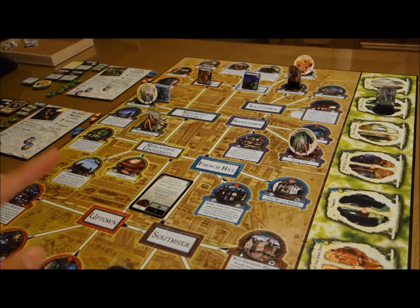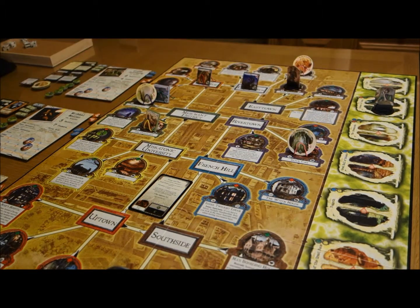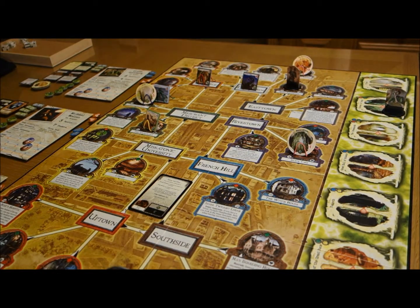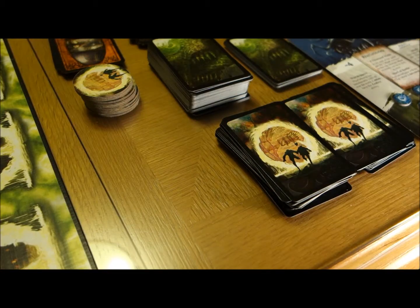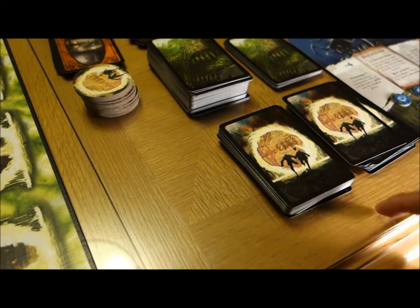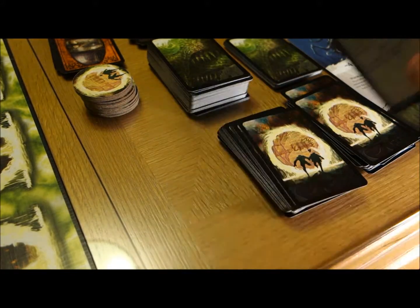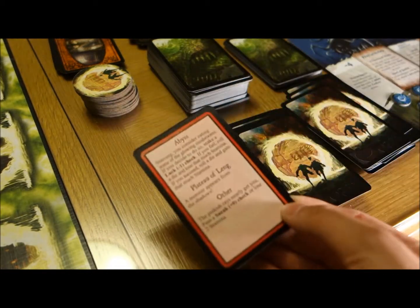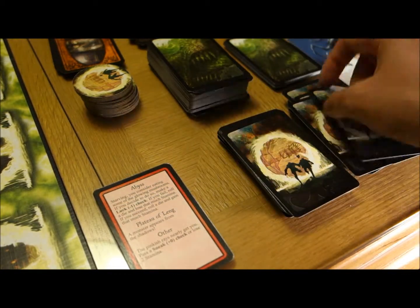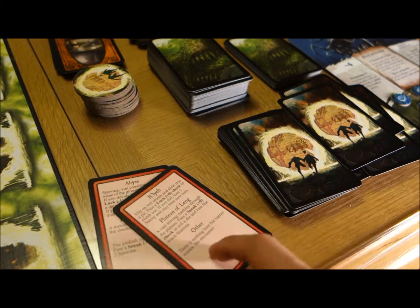We'll now begin our other world encounter phase because Gloria has entered the Plateau of Lung. This particular other world has a red and a green circle, so we'll have to draw gate cards matching those colors. Gloria's ability allows us to draw two gate encounters and then select one. Drawing through the deck — we find a red card. Keep that. Another red. We'll keep these two.